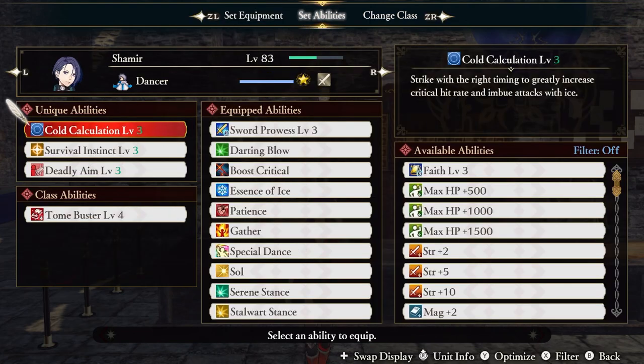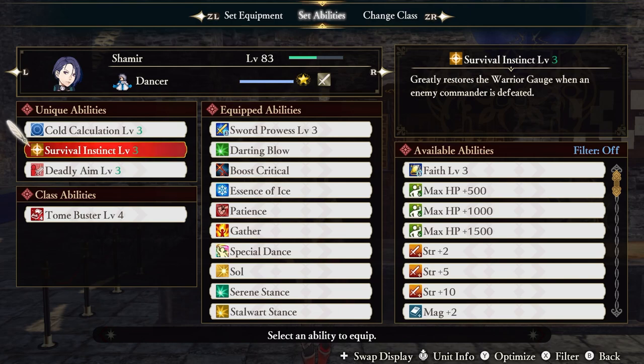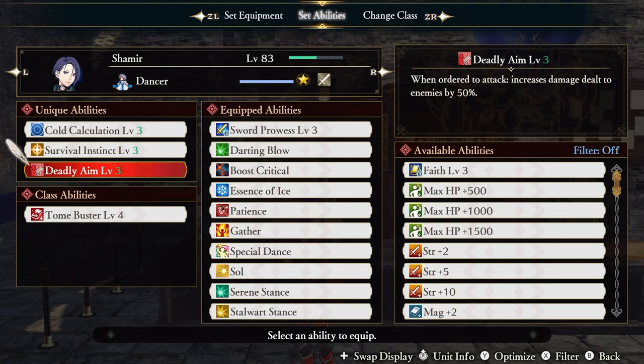As for our uniques, Cold Calculation is the reason we're running Dancer. If we strike with the right timing, our critical hit rate is greatly increased, and our attacks will also be imbued with Ice, giving another option for freezing enemies. Survival Instinct greatly restores the Warrior Gauge when an enemy commander is defeated. Deadly Aim increases damage dealt by 50% when ordered to attack.